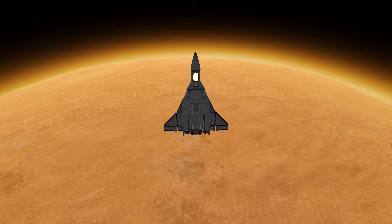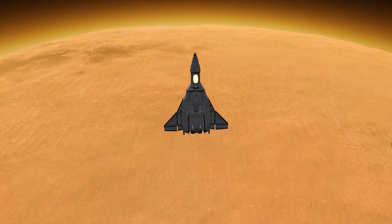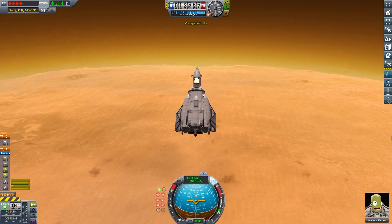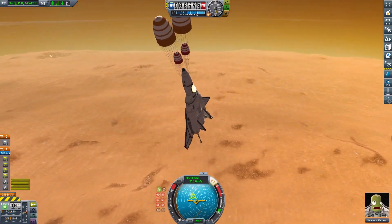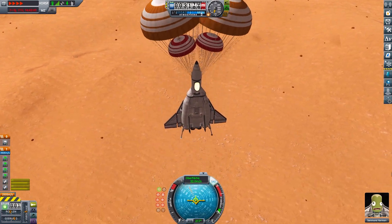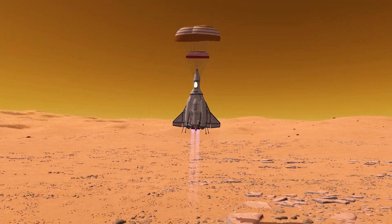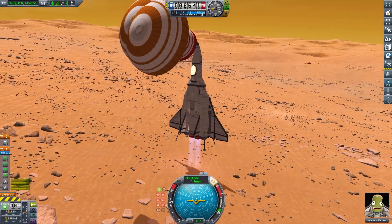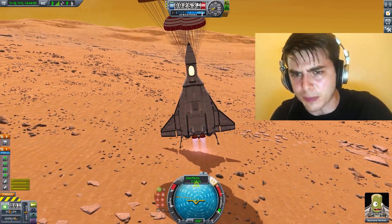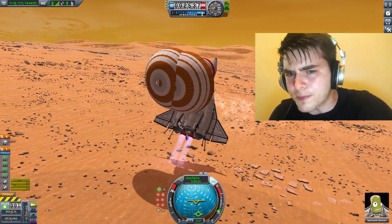But how do we return? We just use the lander, because it has 2,500 meters per second. It has wings, it has landing gear — we wanted to land it at the KSC anyway. Let's use the lander. Here you can see the flip maneuver. We clapped in our wings to shift forward the center of lift. And here we are, landing a perfect, buttery smooth landing that couldn't have gone any better. And remember, I didn't have a quick save, only from Duna orbit — so let's hope this will go well.